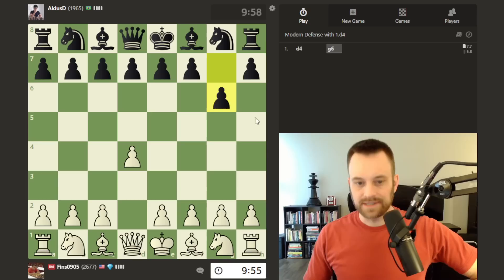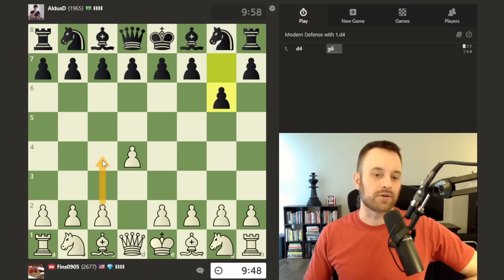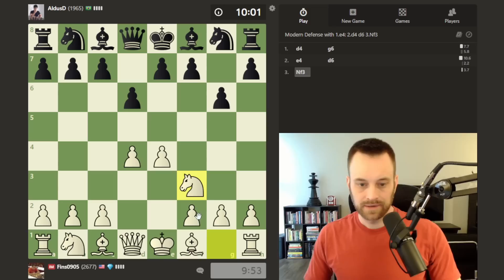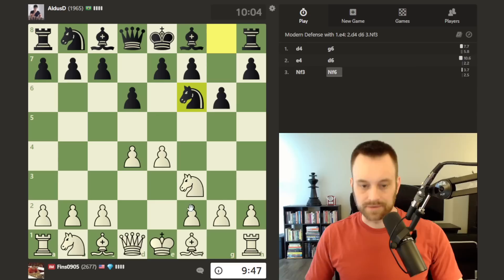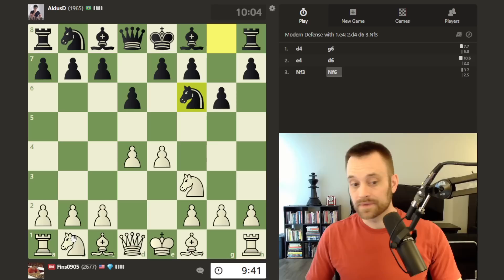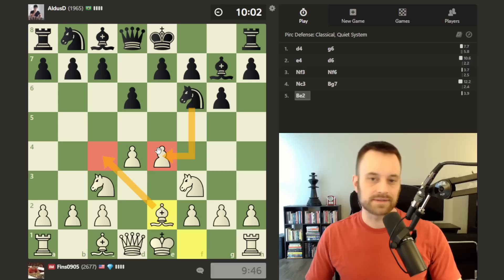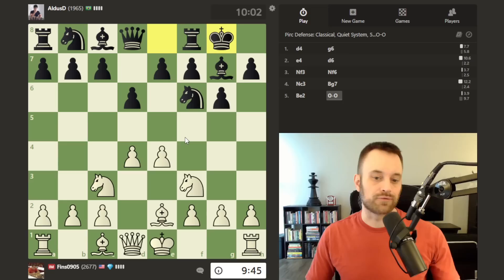Let's open with d4. My opponent plays g6 — we can take this into Pirc/Modern territory if we want. I can try c4 to keep it in more d4-type territory, but let's go e4. Black plays d6, so I'll go knight f3. Black plays knight f6, which prevents setups like bishop c4, so I'll play knight c3 to defend the pawn. Bishop g7, and I'll tuck the bishop on e2. If I go to c4 now, there's a chance black will do knight takes e4 and then play d5 — the center fork trick — so I'm parking the bishop on e2.